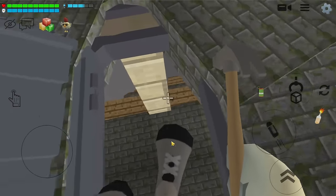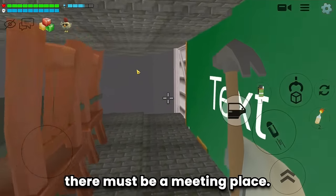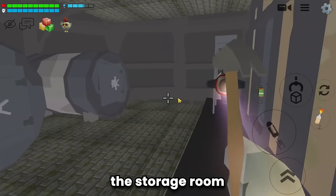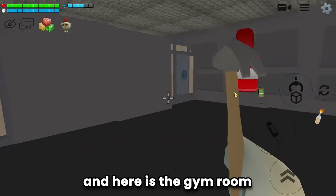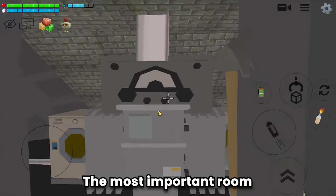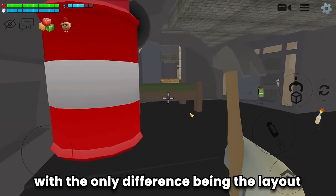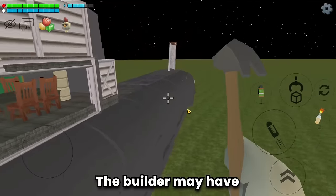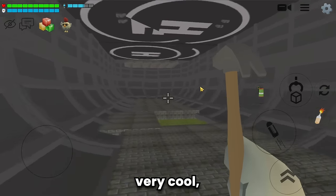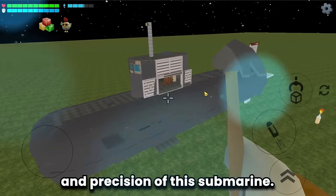Let's explore. As I thought: a relaxing place, a meeting place, a navigation room, a storage room, and a gym room. Several toilets, a very neatly arranged bedroom, and the most important room — where the engines operate. I'm truly captivated by the beauty and precision of this submarine.